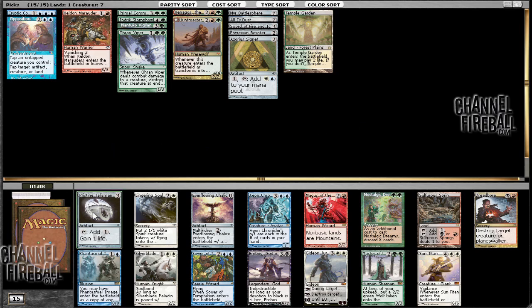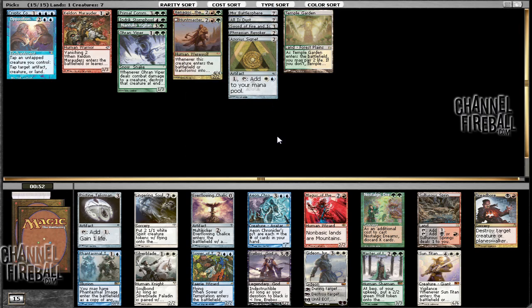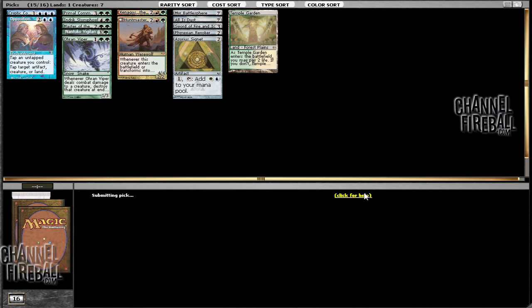This pack is also quite mediocre. We've got a bunch of blue cards but no power. There's Ever-Flowing Chalice which I'll probably end up taking. There's Master of the Wild Hunt, which is good with Sword and good with Opposition, though kind of underpowered. At this point it's hard to say what we're going to be playing besides green, it's going to be blue. I don't know how realistic it is to take a bunch of double-blue cards, but the best cards in the pack are Gideon and a sunday — basically all white — so I'm just going to take the Master.